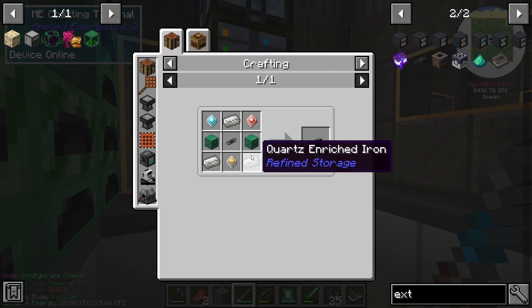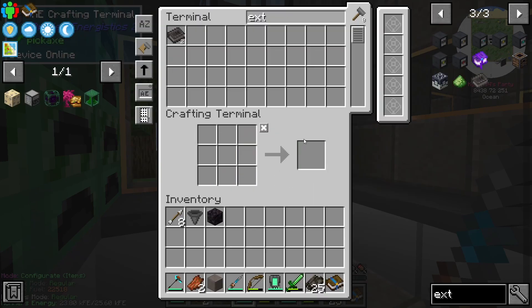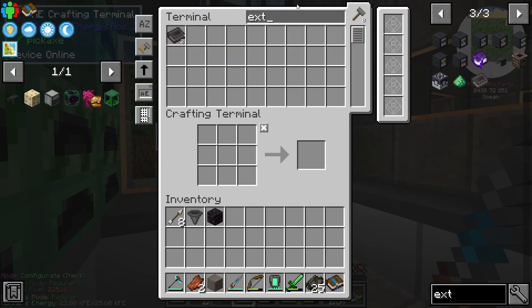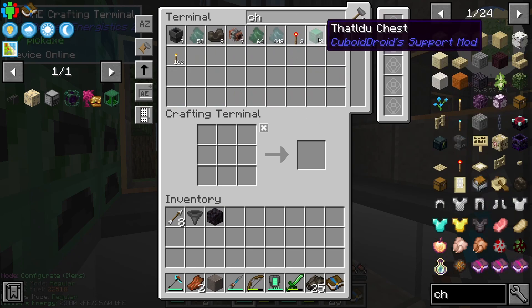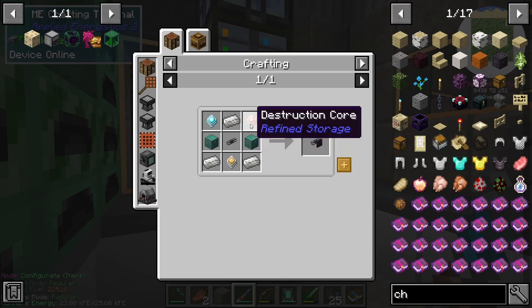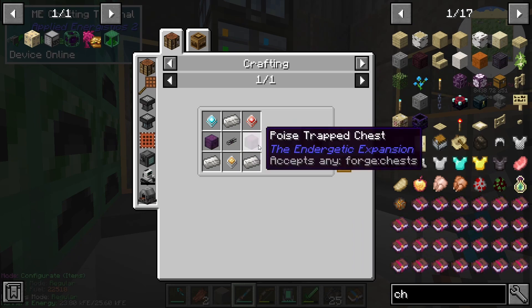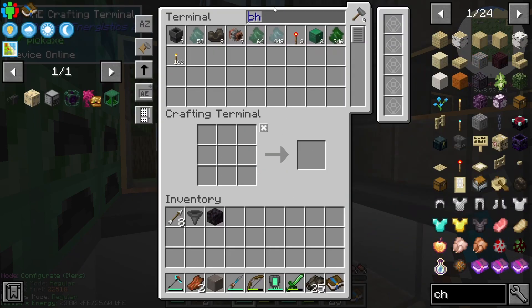What are we going to need? We're going to need some quartz enriched iron. You think you can work on that for me real quick? Quartz enriched iron, yeah I can do that. We're also going to need a couple of chests. Just go ahead and make us a stack, because we'll probably use it. Does it have to be a locked chest? Well, it might have to be a trap chest.